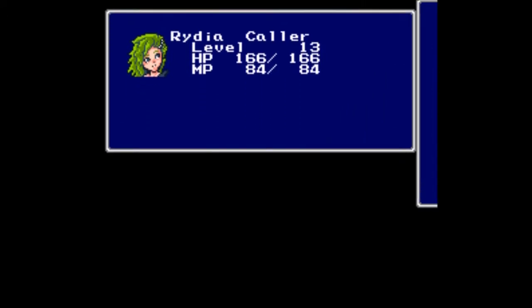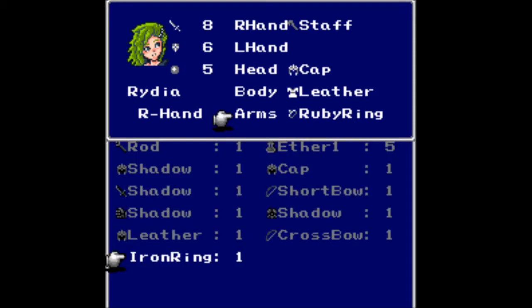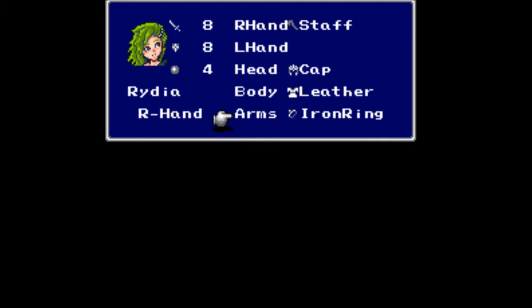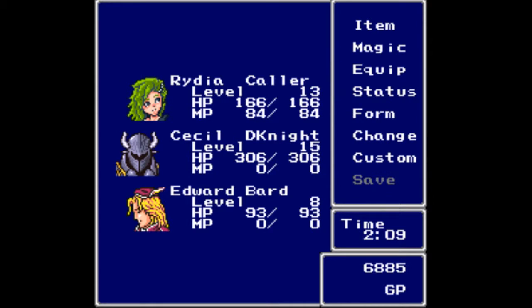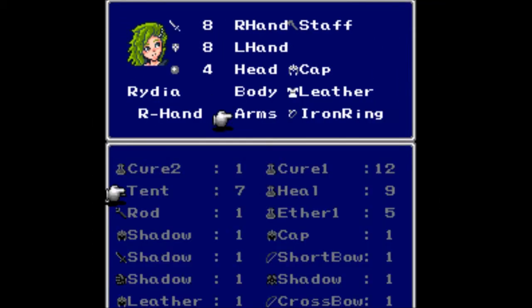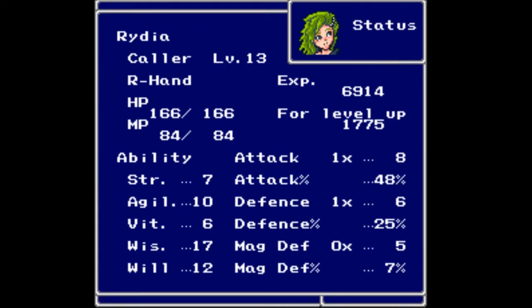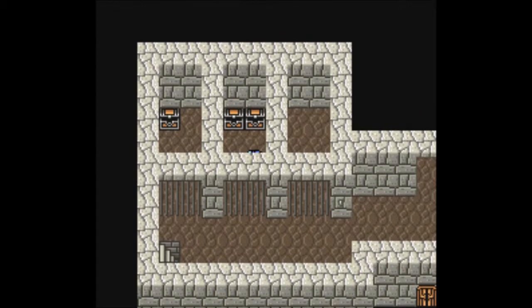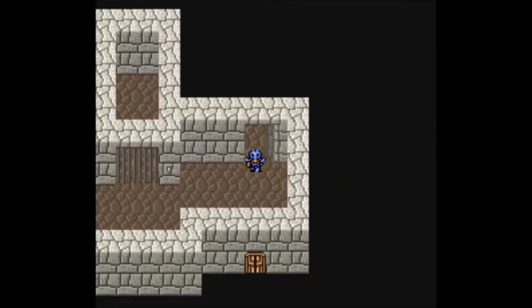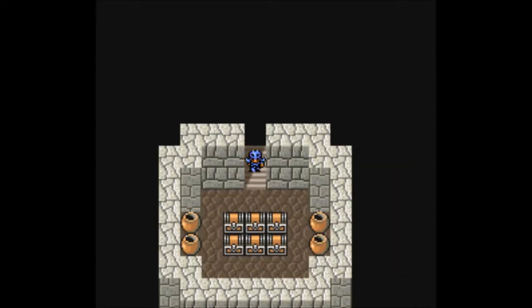I'd normally equip the crossbow on Rydia, but since I still have no arrows and haven't found a shop, I'll leave it off her for now. The ruby ring might be better than the iron ring — let's see: eight, four, six, five versus seven, ten, six, seventeen, twelve. Focusing on seventeen twelve versus seven ten — nope, same. I'll keep the iron ring on her since she's in the back row, so magic defense matters more than physical.